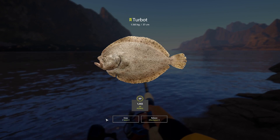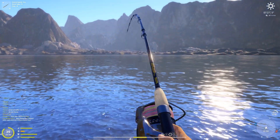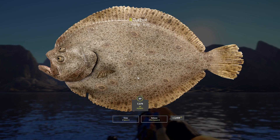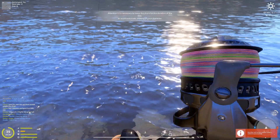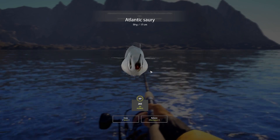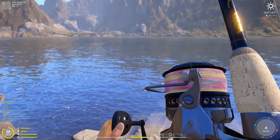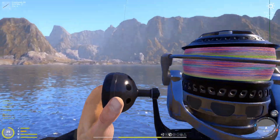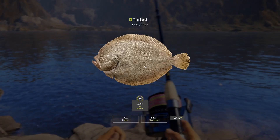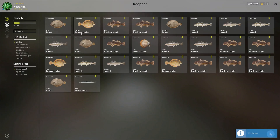1.6 kg turbot — nice, look at it sitting on the ground like a rock. 3.7 kg turbot! It's a non-marker — look at this thing, very interesting fish. I had to full-lock it. It's one of the pancake fish — 3.7 kg turbot, very nice. Just got a 1.8 kg plaice as well!